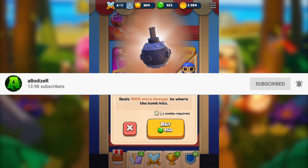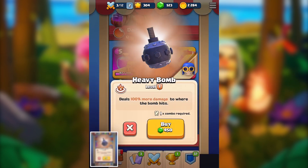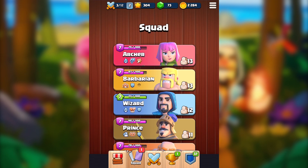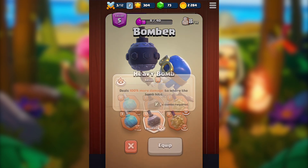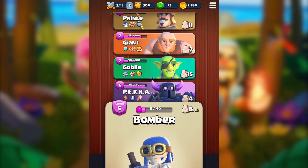Let's go ahead and buy this, which is the heavy bomb. I like to screenshot and record things I get during the game, so let's do that — and here we go, we got it. The only item I still don't have is the rage sword, which is okay. This item deals 100% more damage to where the bomb hits, which is incredibly amazing.